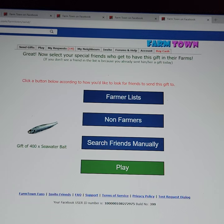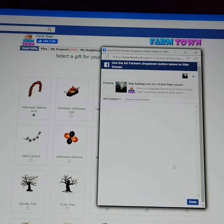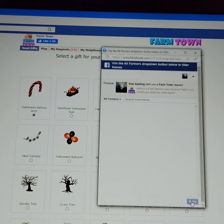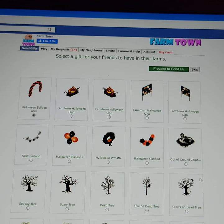You go up here to minimize — right there, that one — and you have these buttons. That's when you start clicking Done. Gift number one — Done. Gift number two — Done. Gift number three — Done. Gift number four — Done. Gift number five — Done. All right, you're done, friends. You sent five gifts to each of your neighbors. That's how you do it.